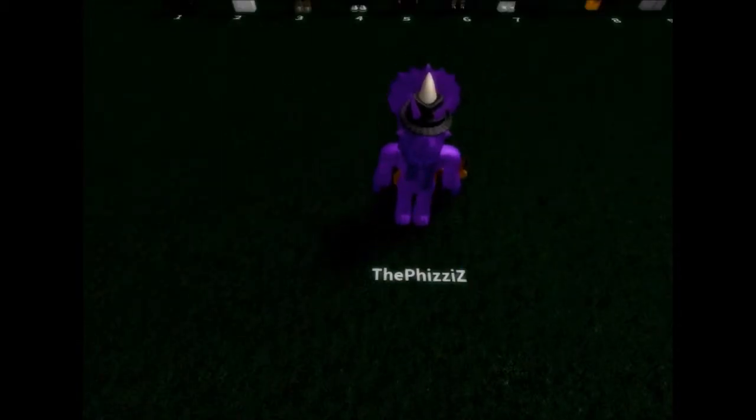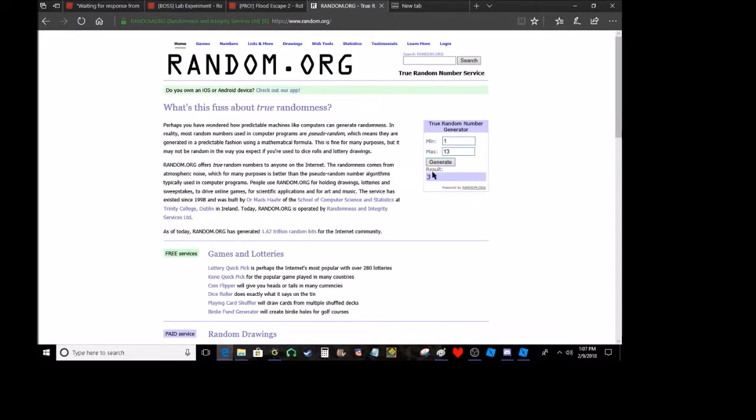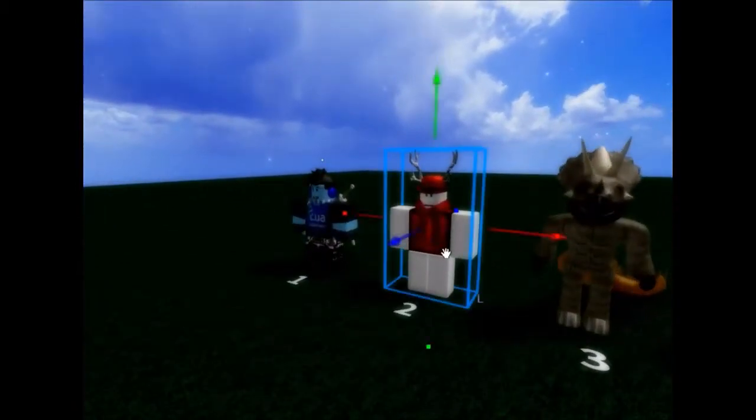And now I'd say we are probably done with this character. There we go. Maybe put that hat on a little more, maybe make it go through the horns. And yeah, I'd say we are about done. We have made our first combined character, and we will call this character the Fizzy Zee. So now what we do is generate more numbers. Two and seven — so now we have our next victims: ProTori and JBug.